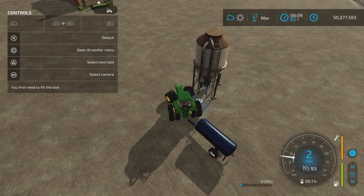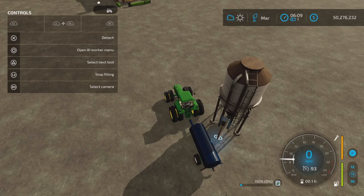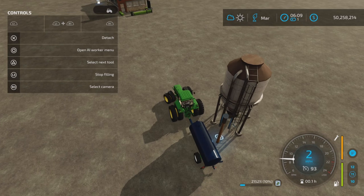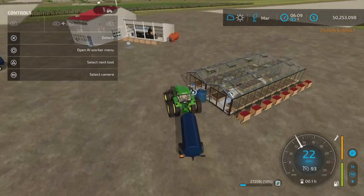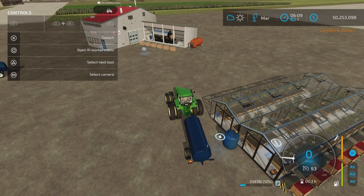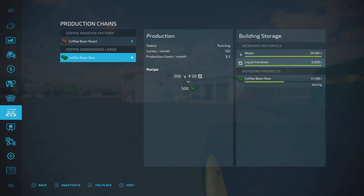Making sure I pick liquid fertilizer - there we go. It doesn't take that much. There we go - 30,000 liters of water and 3,000 liters of liquid fertilizer. It produces quite a lot actually.